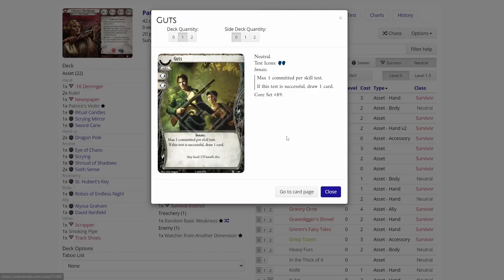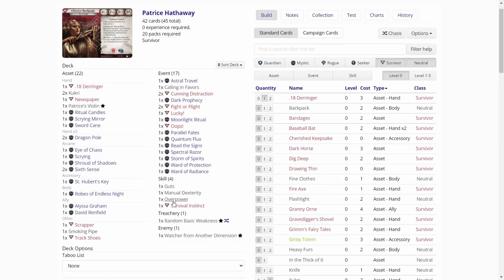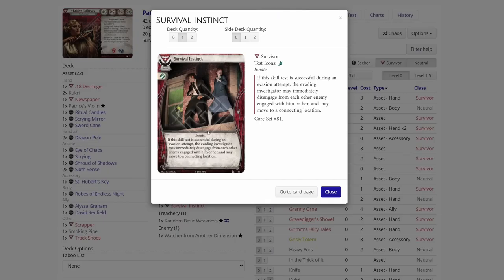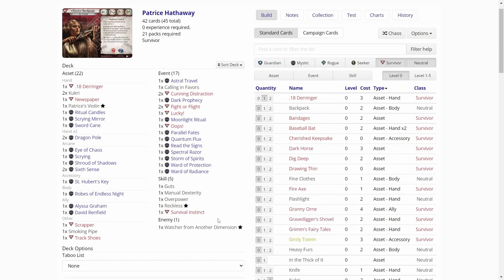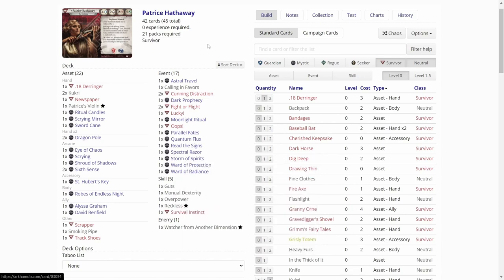Storm of Spirits could be really good in this scenario if we get swamped by enemies. Ward of Protection — always good. Ward of Radiance — not good because we don't have any clue generation. One in a Thousand — okay. Manual Dexterity — okay. Overpower — okay. Survival Instinct — could be good, maybe. And the Random Basic Weakness is Reckless. Not the worst, but not the best for Patrice who wants to commit cards. So that is the deck.